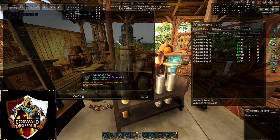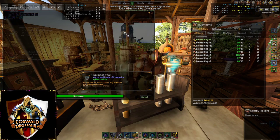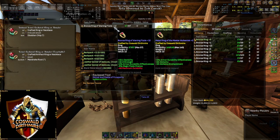But once we socket it, it'll show its actual value. We put it into this ring, and now if you look at the bottom of the green stats on the ring, it says minus 5% fizzle chance, which is the attribute we wanted. It's a good attribute, shown in green.